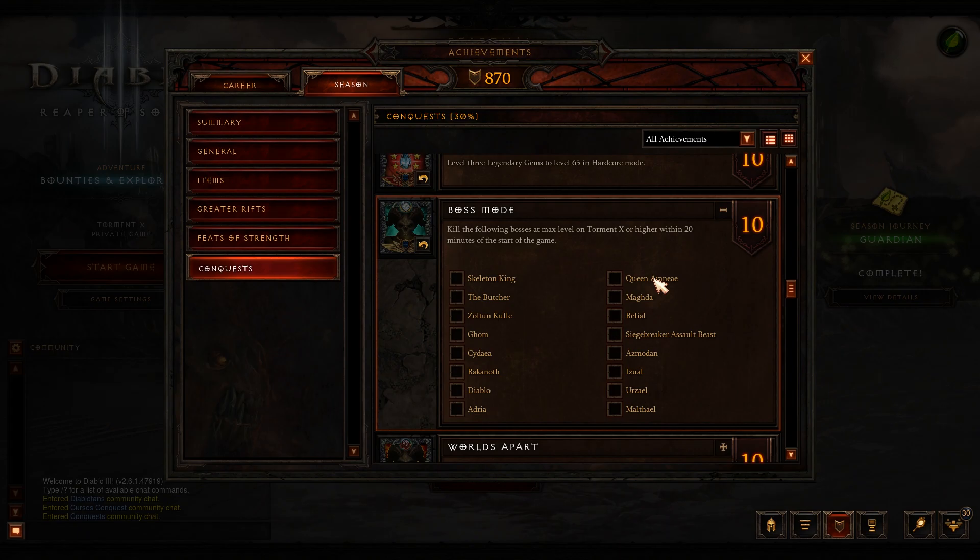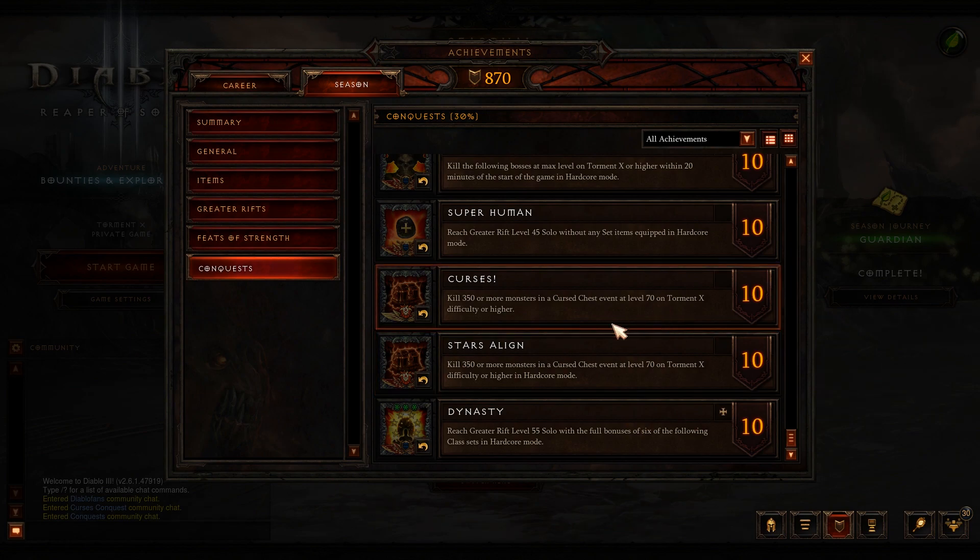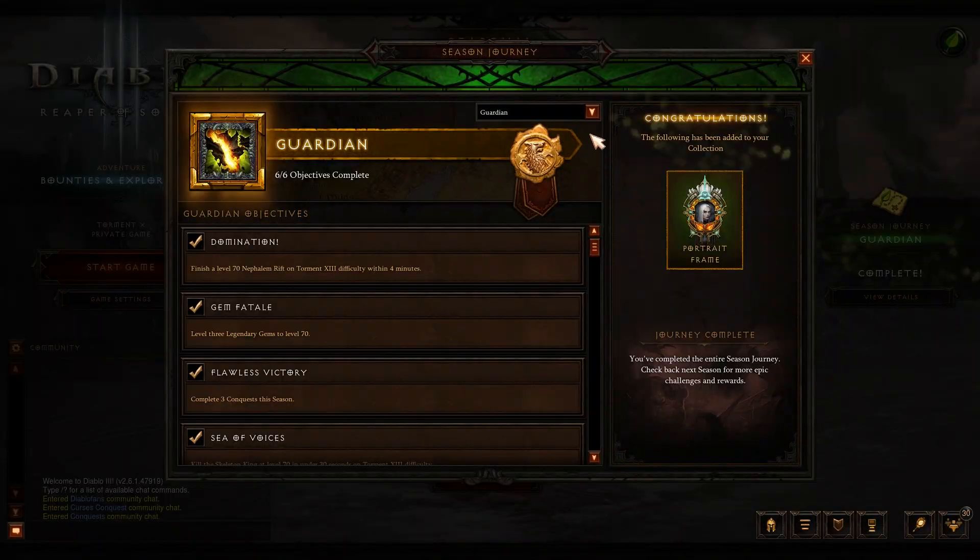A tip for Boss Mode: if you're in a two-person party and your partner finds and hits a hard-to-find boss like Urzael, kill off whatever is attacking you, go back to town, and use their banner to teleport to them to kill the boss together. Instead of using your portal to return, open the map, click on town to teleport back — your original portal stays open so you can walk right back through it. For the Curses conquest, kill 350 enemies in a Cursed Chest event; the Cursed Peat in Act 5, bottom-left, is the go-to spot. Restart your game until you get the Cursed Peat as a bounty, then do it on Torment 10.